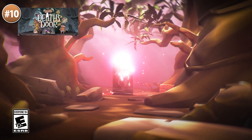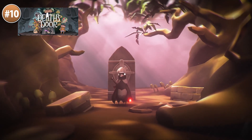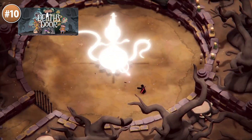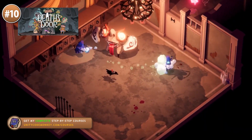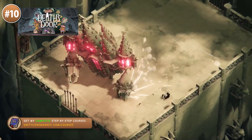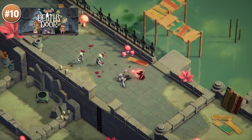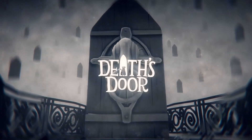Starting off at number 10 with Death's Door. This one is getting a lot of attention lately — I already mentioned it in the E3 2021 video since it looks so great. The visuals are all very nice and clean and the gameplay feels very snappy and responsive. Reviews are already very positive with over 2500 of them. It's an isometric action RPG where you go out to various worlds to reap the souls of the dead, with tons of upgrades to unlock and worlds to explore. It's also very charming — it's all about crows and they have some really nice Pixar-like animations. If you're a fan of these types of action-adventure games then you definitely need to give this one a try.